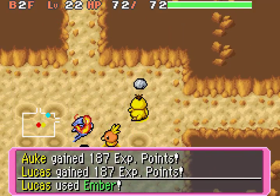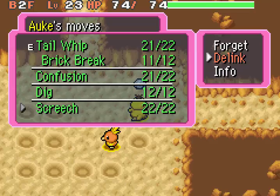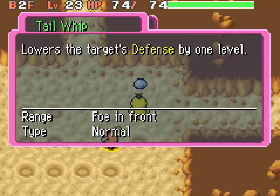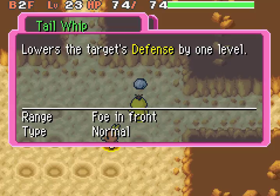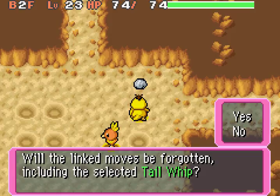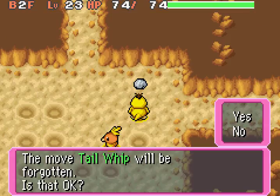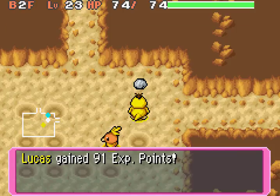Yay! 187 EXP. Level 23 for Okka! New move: Screech. Wait, that's better than Tail Whip! Sharply lowers the target's defense, and it's still 22 PP, just like Tail Whip. Tail Whip always works, but I'd have to guess whether Screech might not work as much because it's lower accuracy. But since it's the same power points, I'm going to take it. Does this forget both linked moves? No — just Tail Whip. Which means we don't have a linked move for the rest of this dungeon unless we find a link box.